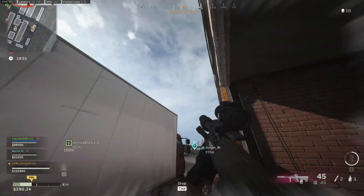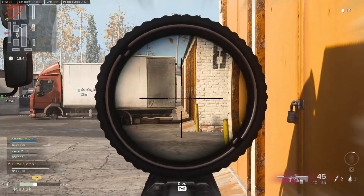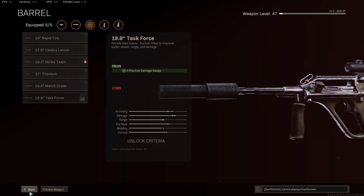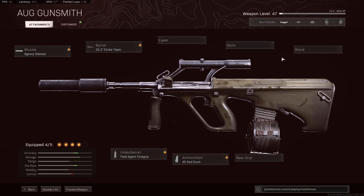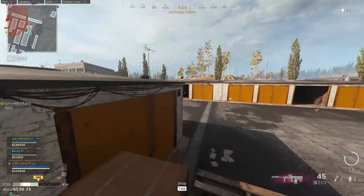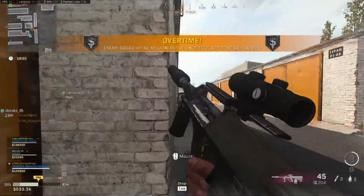The OG is a long-range specialist. You can keep it out to fight at close distances, but I definitely don't recommend it. Pair this with something like an SMG, FFAR1, or MAC-10. For the class setup, we want the Agency Silencer for sound suppression, recoil control, velocity, and range. The Strike Team barrel to increase fire rate and bullet velocity. The Axial Arms 3x for a clear sight picture — the default sight is kind of bad. Then the Field Agent Grip for vertical and horizontal recoil control. Lastly, the 45 round mag so we don't reduce ADS speed while having a large amount of bullets to fire. The OG is the third best weapon on this list — a long range powerhouse.